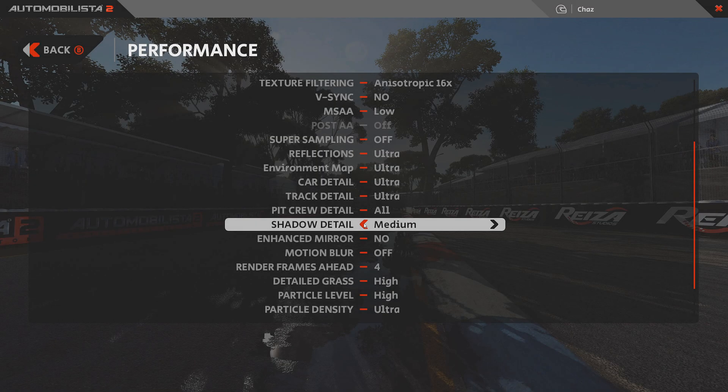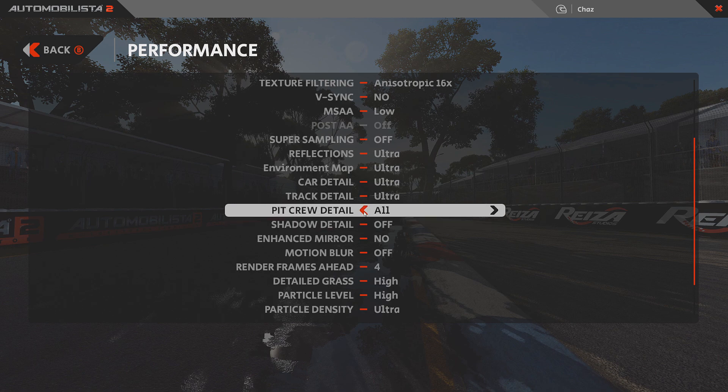In an effort to squeeze out more frames per second, we can reduce or remove non-essential eye candy like shadows — another big performance hit — and pit lane animations.